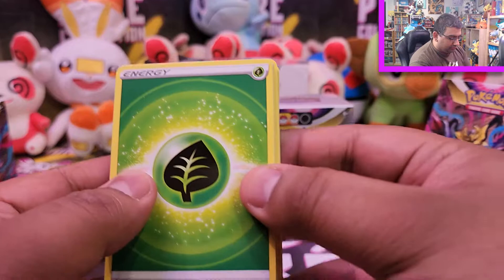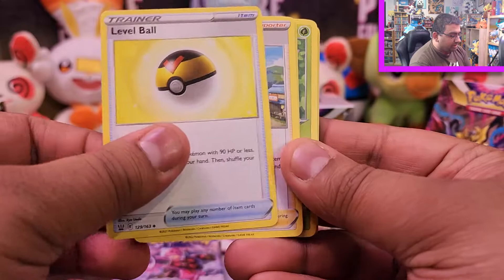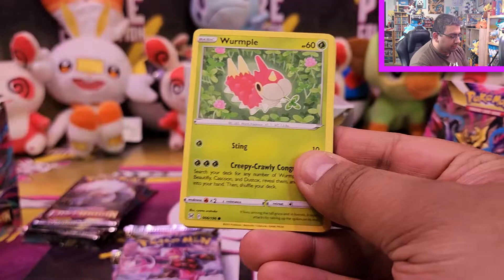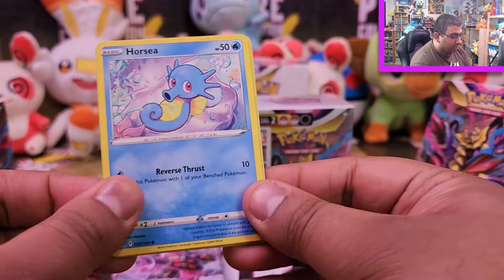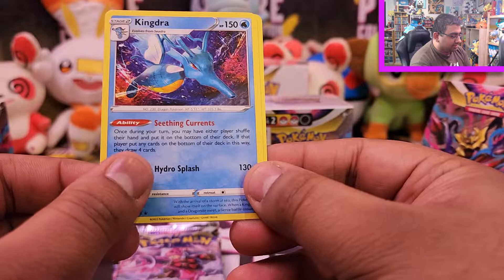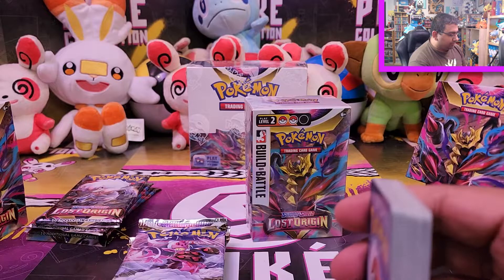Looking through the deck cards: we've got some Grass Energy and Water Energy, Professor's Research featuring Professor Rowan, Level Ball, Gloria, Cynthia's Ambition, Wormple, Cascoon, and Dustox. We've also got Horsea — really nice card — Seadra, and of course Kingdra, which is also a really nice card. So it's a very water and grass type themed deck.